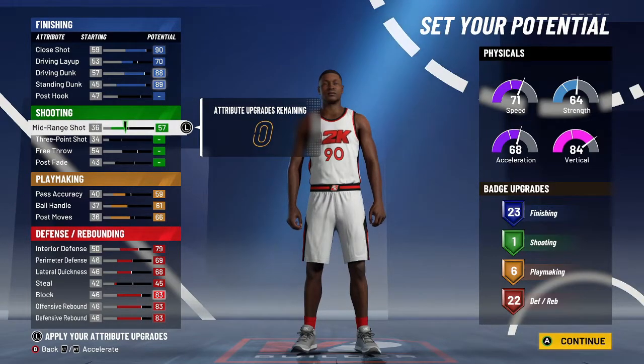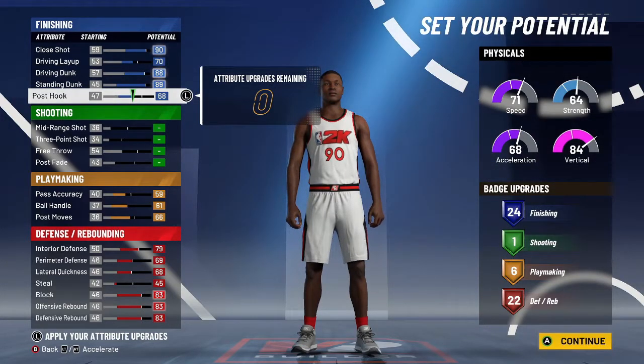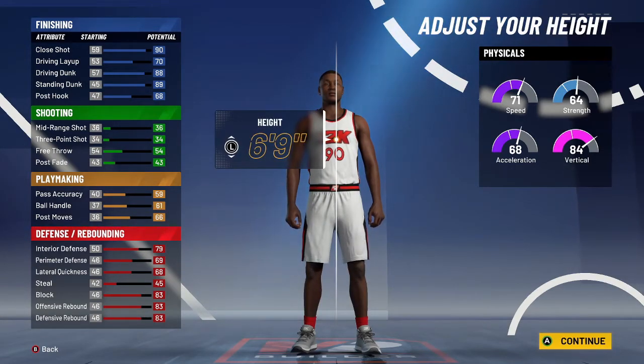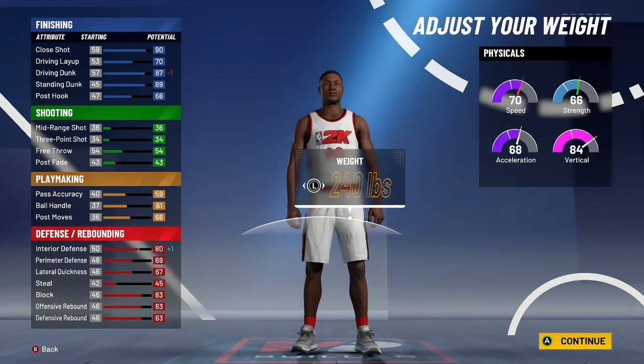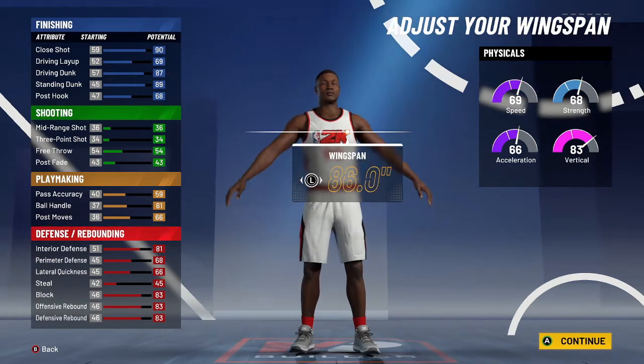You can put the post hook up a little more — you'll end up at a 90 close shot, 70 post hook, 88 standing dunk, 80 driving dunk, 89 offensive rebound, 68 block, 83 interior defense, 83 perimeter, and 84 vertical. Go with solid or burly body shape. For height, I wouldn't go 6'8" because of defense, so I'm going 6'9" again at 250 pounds. You'll have an 83 vertical, 68 strength, and 66 speed.